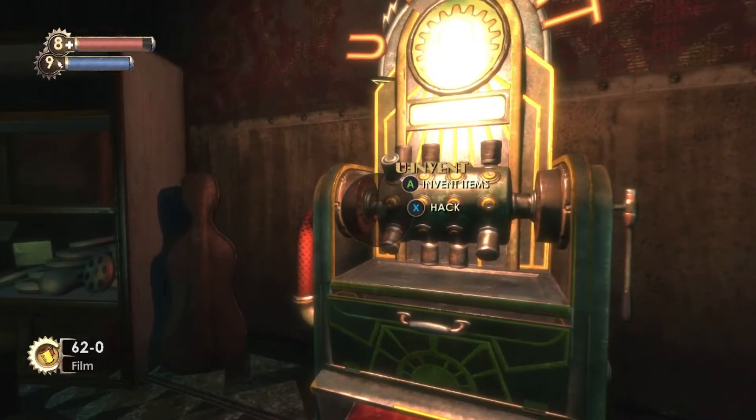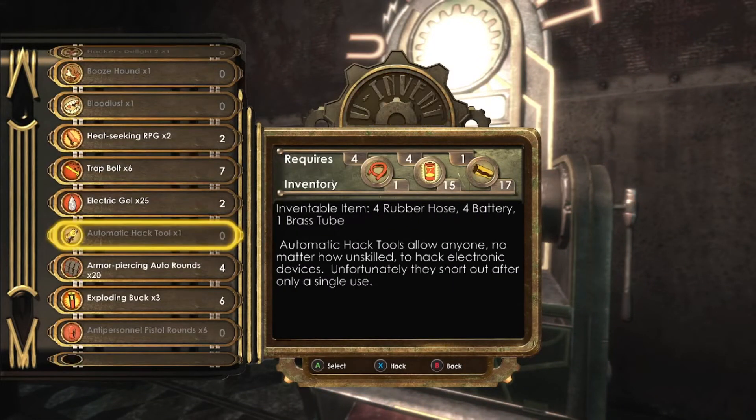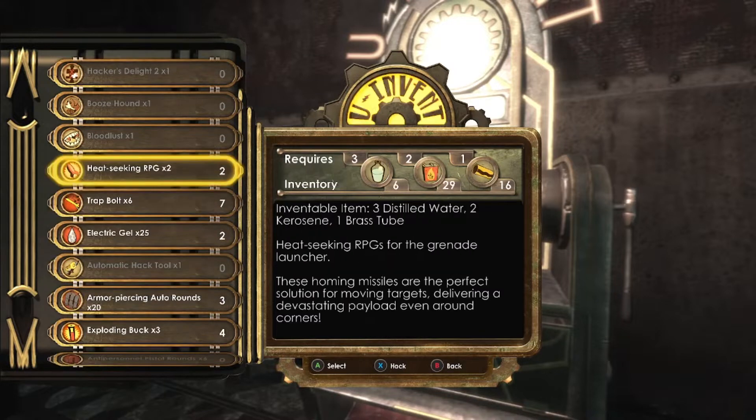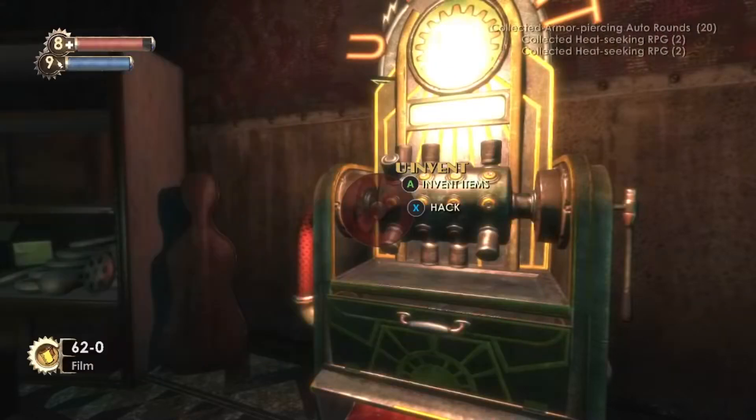What is this? Can I make anything now? Still nothing. I could make armor-piercing. I don't know what Cohen's gonna have, so I might as well make some. I could make a heat-seeking RPG — why not? Yeah, we'll make two. Here we go.